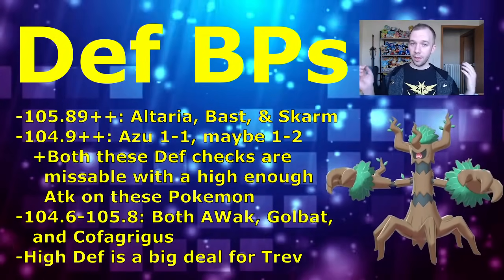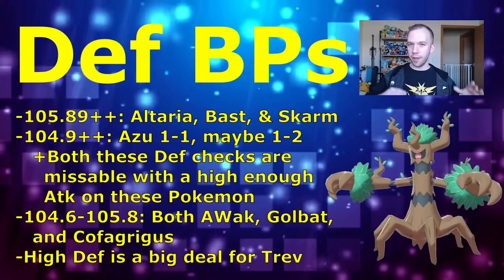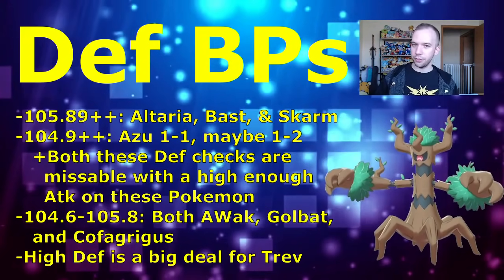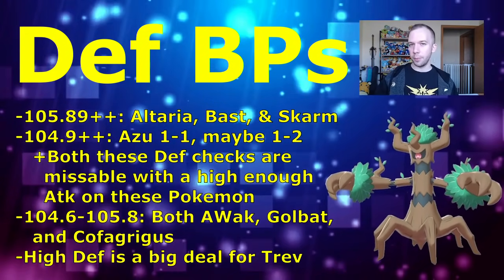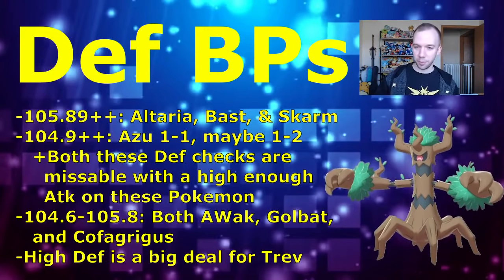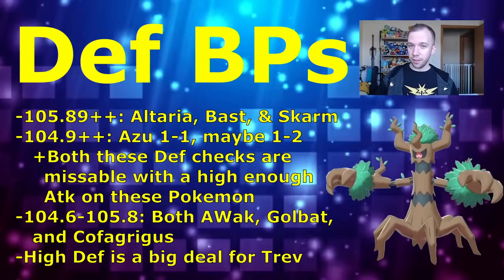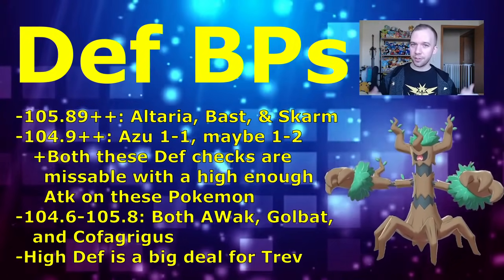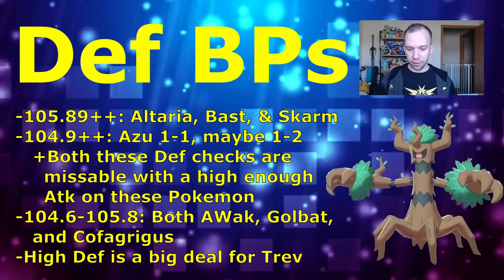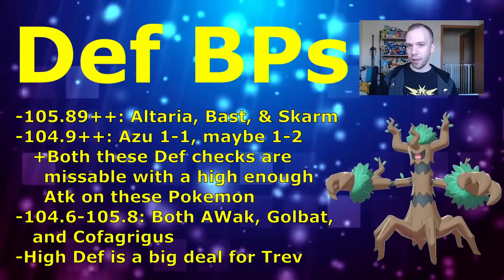Finally in the defense section, the 104.6 to 105.8 defense range encompasses both Fire Spin and Hex Alolan Marowak, Golbat, and Cofagrigus. Getting the defense breakpoint on them potentiates the 1-1 shield scenario for Alolan Marowak and Golbat, and against Cofagrigus it potentiates the 2-2 shield situation — even against attack-weighted Cofagriguses covered in my Great League Cofagrigus PvP IV deep dive. Given how important defense is to Trevenant across these matchups, having the highest possible defense stat is the name of the game for an optimal IV Trevenant.